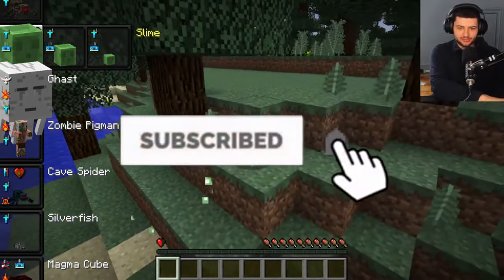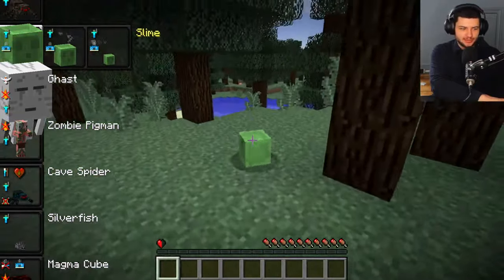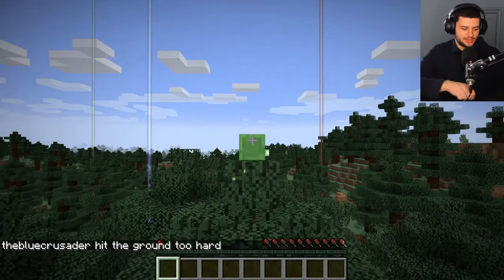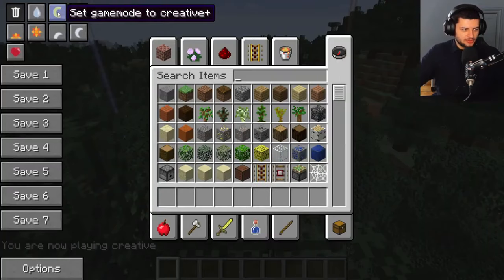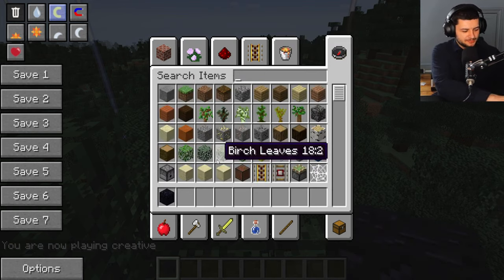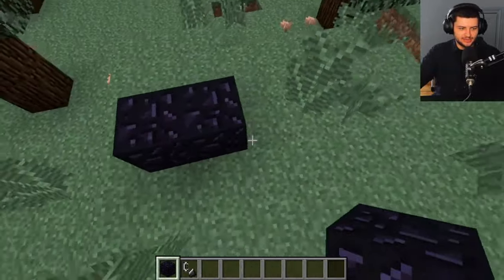The ghast can fly — you double tap jump to enter creative flight mode when you play as the ghast. But you can't actually do this unless you enter the nether. He also has immunity to fire and lava, which is very fitting for being in the nether, and he's not attacked by hostile mobs. We can't spawn as the ghast unless we go in the nether, so we're going to have to build ourselves a nether portal — certain mobs are restricted to certain areas in the game.